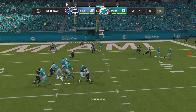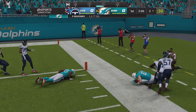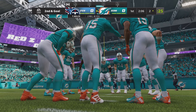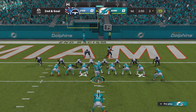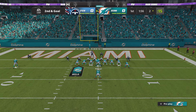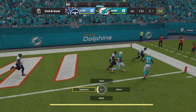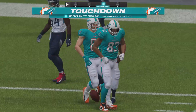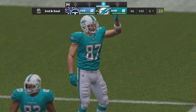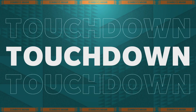Mahomes going to throw — another pass into the reliable hands of Kelsey, and he takes this down to about the 2 before going out of bounds. That'll bring up second and goal. It's Mahomes again — caught, it's the tight end Kelsey — for a Miami touchdown! Two yards on the touchdown there, and the Dolphins take it right down and score on the opening drive.